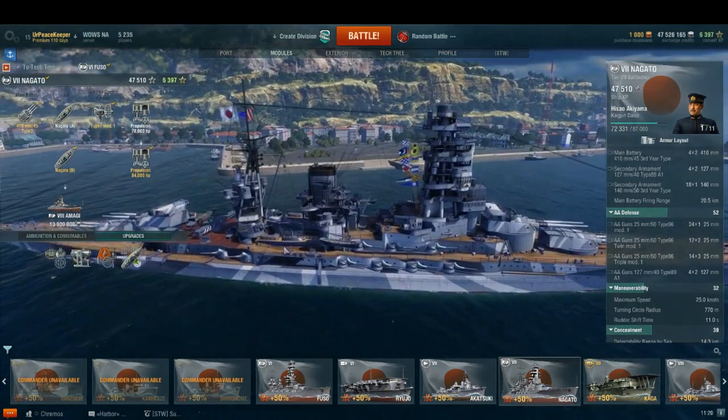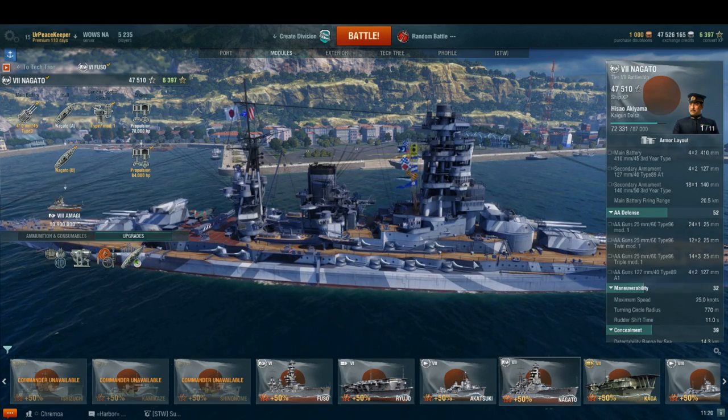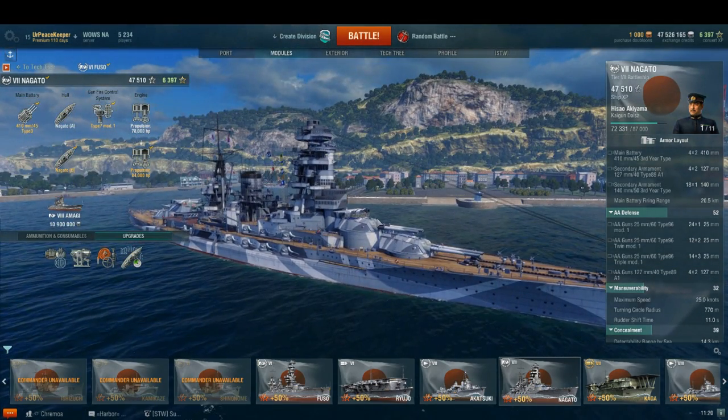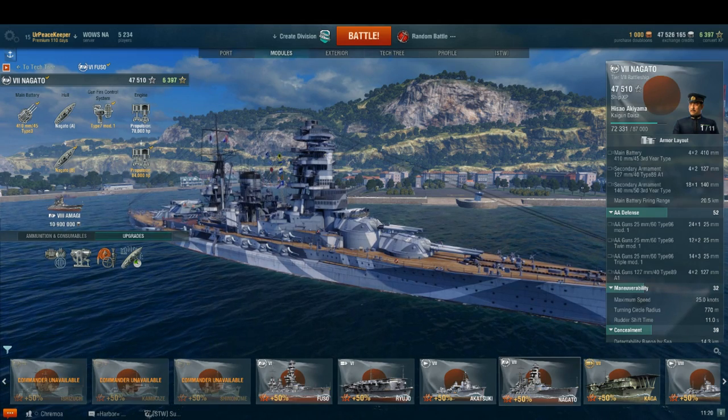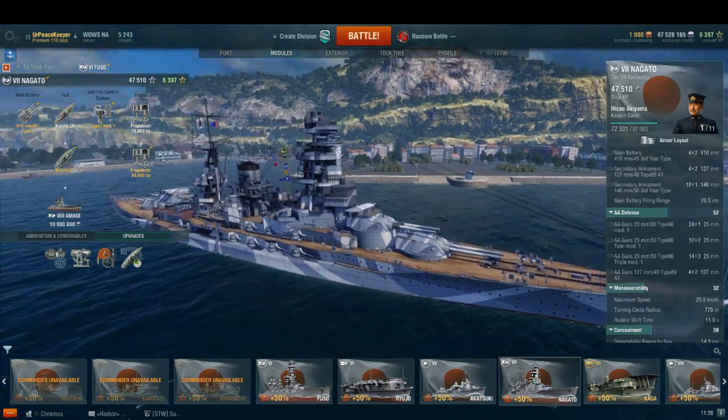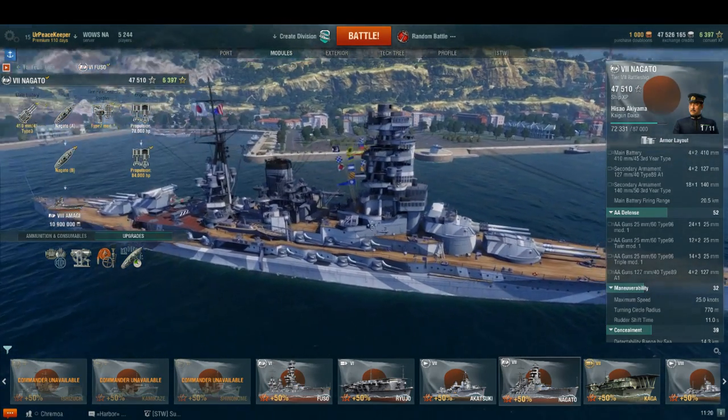On June 8, 1943, Mutsu would be sunk in harbor due to an explosion in turret number 3. Official records state that a disgruntled crewman caused the explosion; however, historians believe that a fire in the turret is a more likely reason.